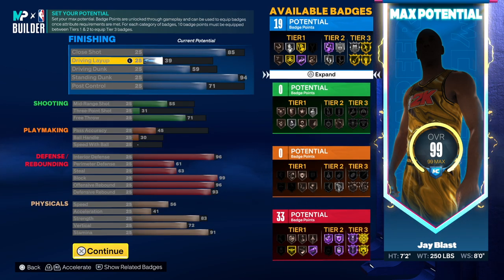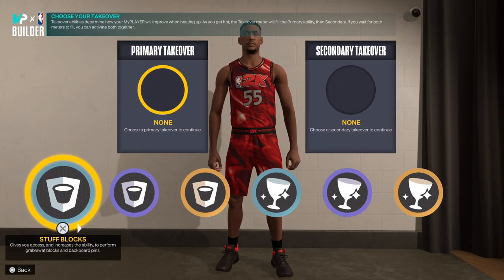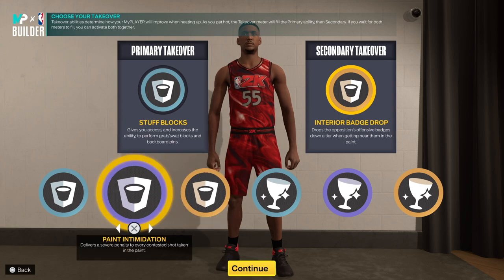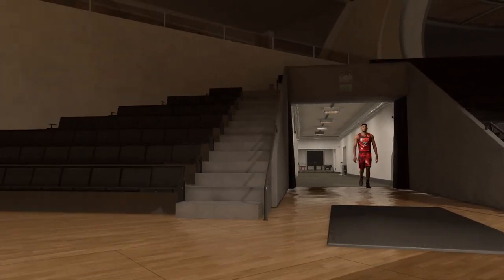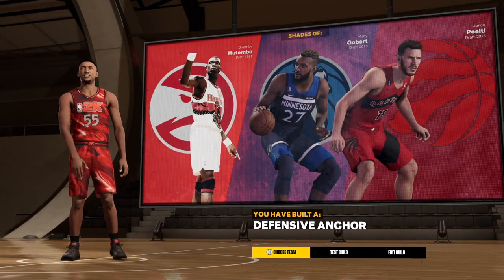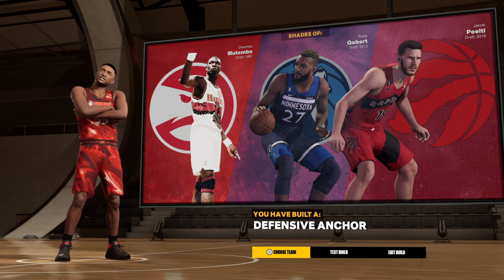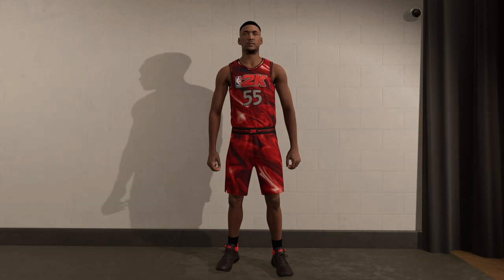So this is the build right here — 19 and 13, the blue and red pie chart, this is basically what you're going to be rocking with. I decided to go with stuff blocks and interior backdrop — or you can do something else, but I feel like having a backdrop as a center, especially when you're inside, will definitely help you dominate more. Once you put all the attributes, height, and wingspan, we have number one — prime it — a really really fun inside center build.